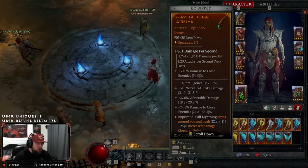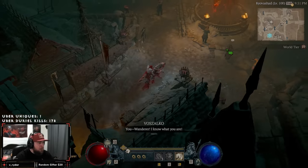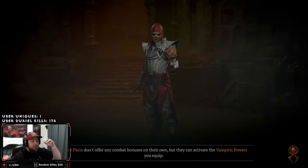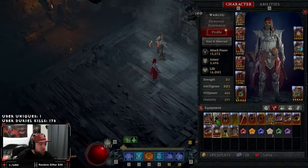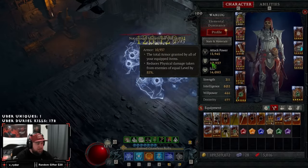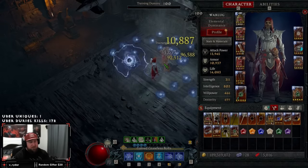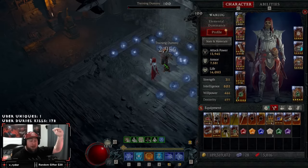In our main hand we have the Gravitational aspect — that's what makes Ball Lightning orbit around you, absolutely required for the build. In our amulet we use Emulate of Disobedience. As we kill enemies and stack it up to 100%, we gain about 5,000 armor, reaching nearly 10,000 total armor. With Zir's base dungeon starting at Nightmare Dungeon 100 and going higher, we want maximum survivability, so Disobedience in the amulet is essential.